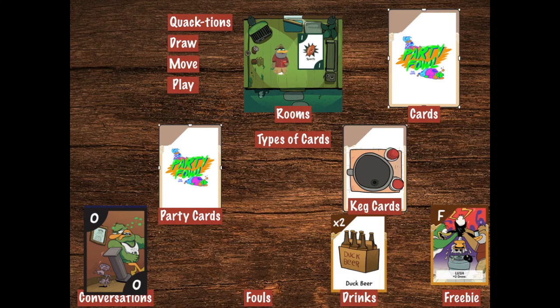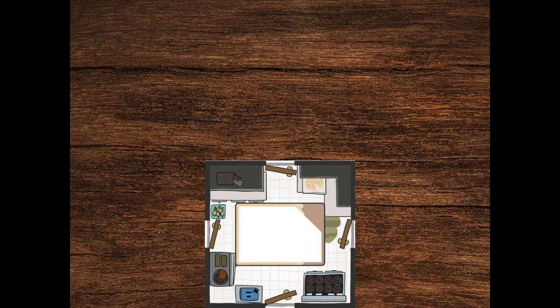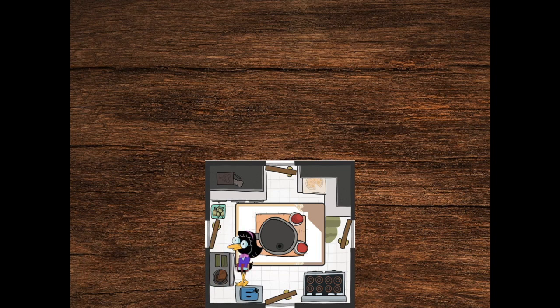Let's start a game of Partyfowl and see how it's done in play. Every party starts in the kitchen, because that's where you put the keg. For now, let's have a short game between three cool ducks: Gamey Pond, Millicent Paddlewaddle, and Henrietta Fowley.